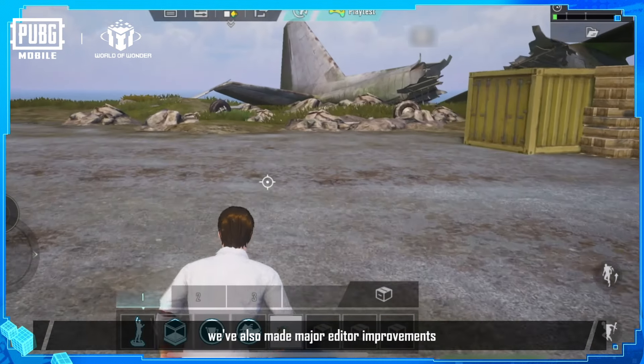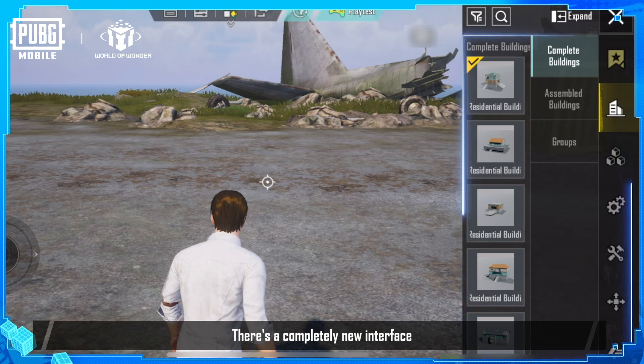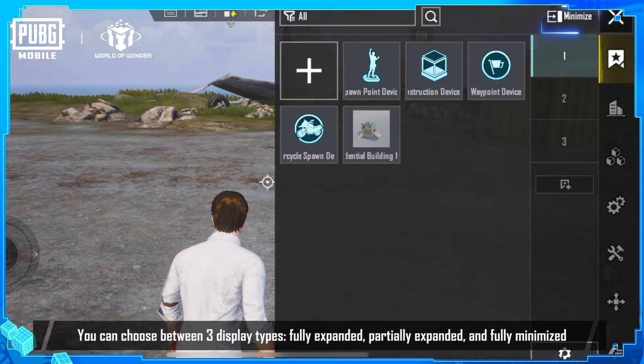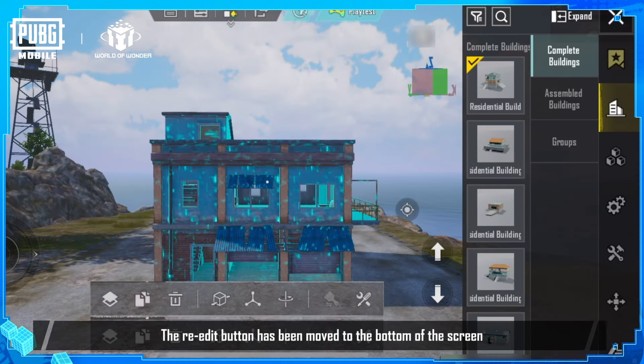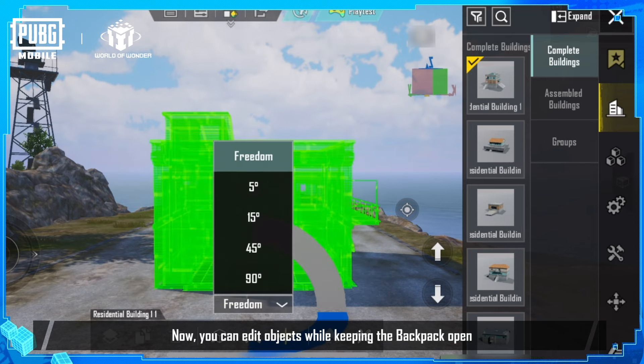Finally, we've also made some major editor improvements. There's a completely new interface, where the backpack and quick bar have been merged to the right. You can choose between three display types: fully expanded, partially expanded, and fully minimized. The re-edit button has been moved to the bottom of the screen. Now, you can edit objects while keeping the backpack open.